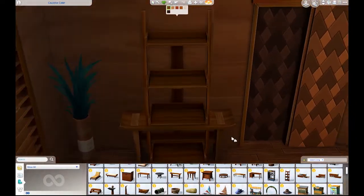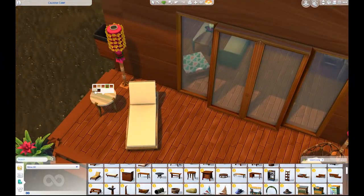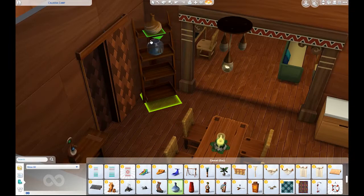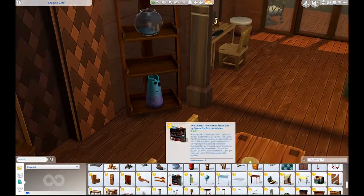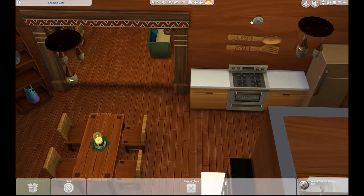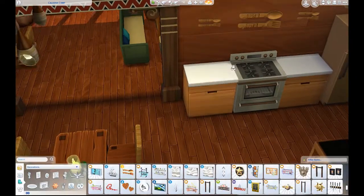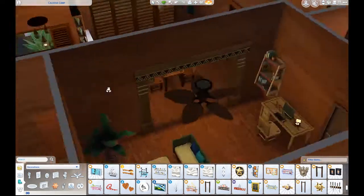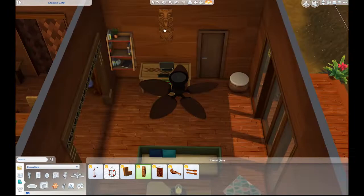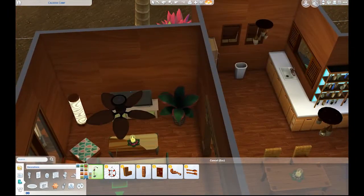Getting up off the ground helps you get away from the bugs — in tropical climates there's always a ton of bugs, so getting up just a little bit is helpful. I went sort of monotone with teak throughout the entire house, and I think it looks pretty good. It makes it look a lot more high-end than the little shack looked.